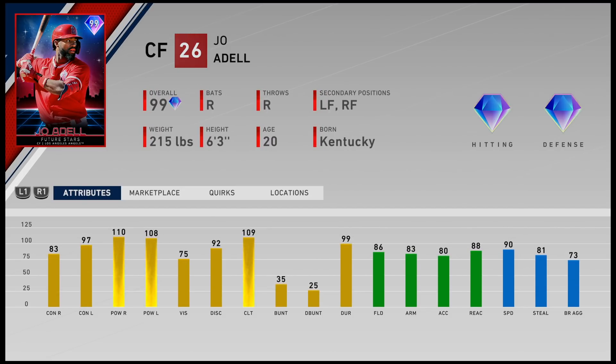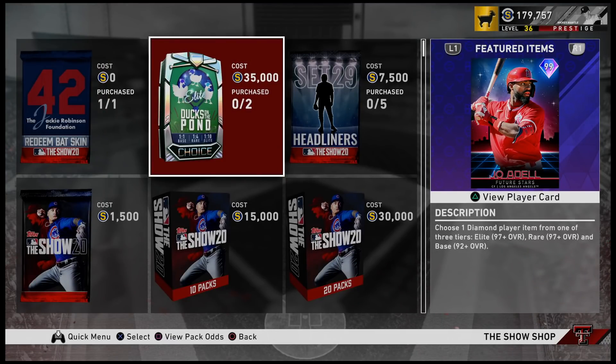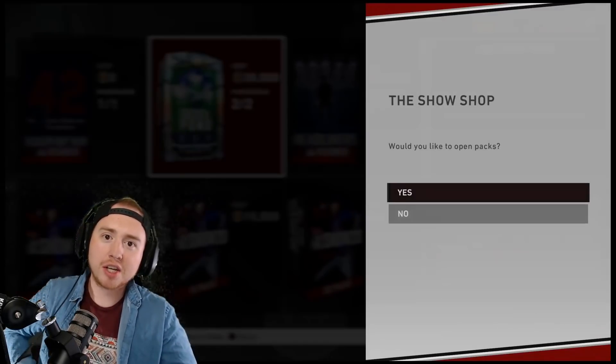Finally, as we saw earlier this week, the Joe Adell card is also in this selection. I definitely think Chapman is the one you want of the three, followed by Ernie Banks, and then Adell — not that Adell is bad, but there are a lot of options in the outfield. They're all pretty insane cards. Adell is sitting at 190k right now — the market is really high on these already.